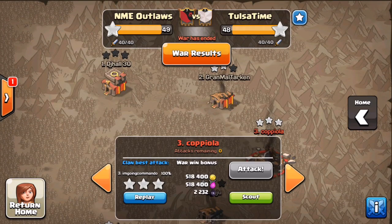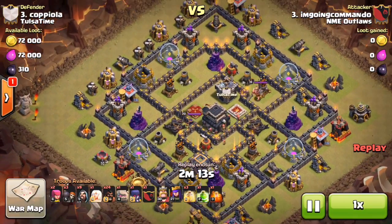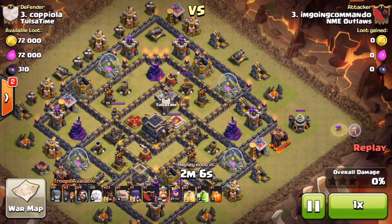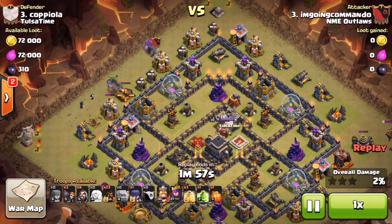The first attack we're looking at is number three by Ongoing Commando. He's bringing a shattered GoHo. He starts by bringing a hound in there to get the CC, pulling it to the three o'clock with two archers and one healer — the trick for the lava hound. It's pretty much just ignored the entire raid. He drops one golem on the left side and starts his funnel.